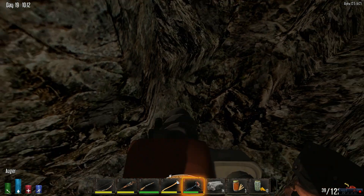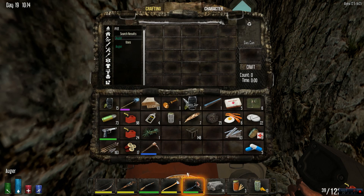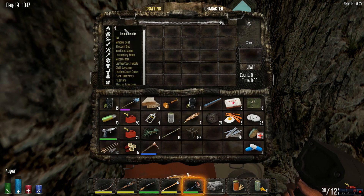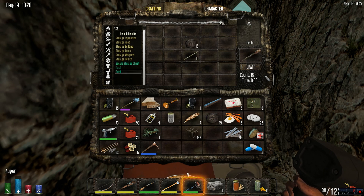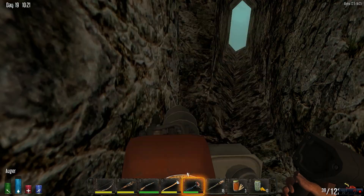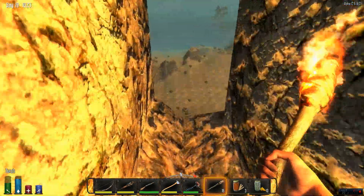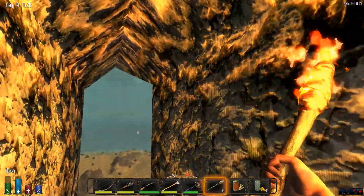I'm basically just gonna make a little ramp going down. That's just how I do it - you guys may have seen it in a couple other episodes, I like doing it this way, I think it looks kind of cool. Let's put up some light in this piece. This hallway isn't gonna have a ton of light but it's gonna have something. We'll put one up at the end.